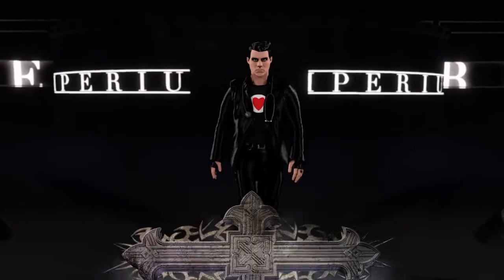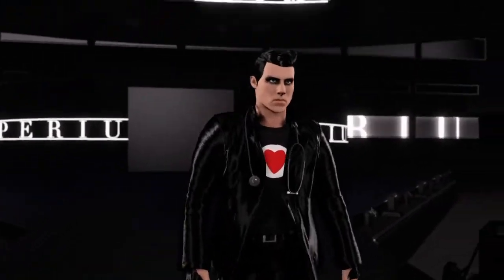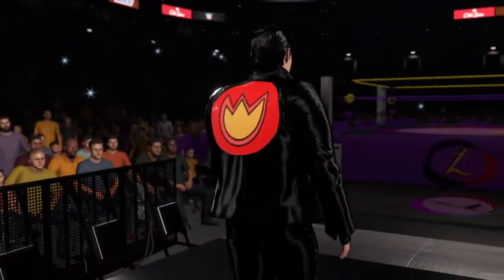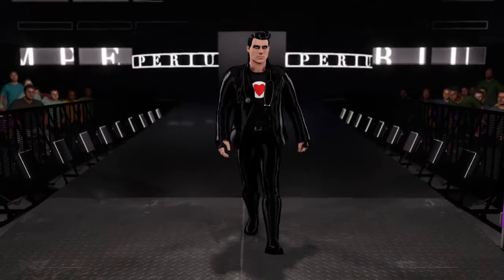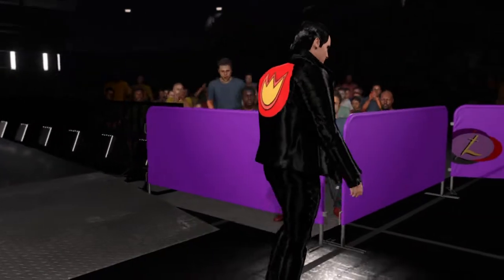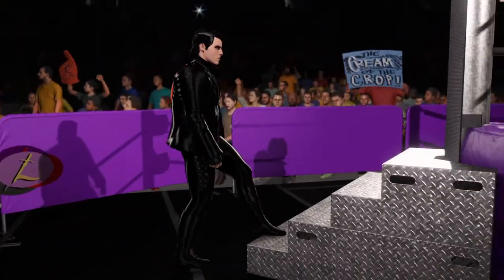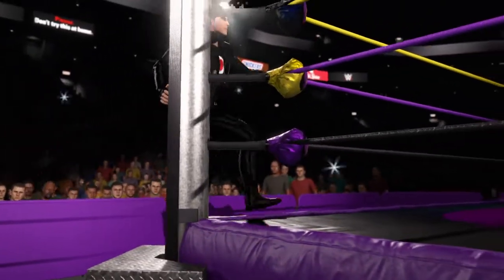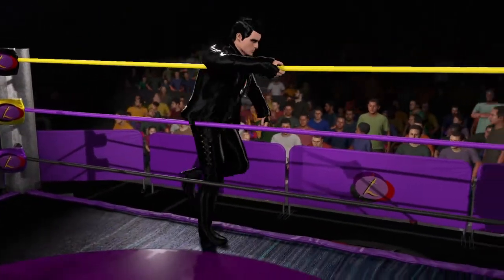Introducing the participants — first, representing the iconic duo from parts unknown, weighing in at 666 pounds, the WWE Cruiserweight Champion, Dangerous Young Doctor. The question hovering above this situation is: how bad do you want it? What are you willing to go through? How far are you willing to push yourself to win the Royal Rumble?